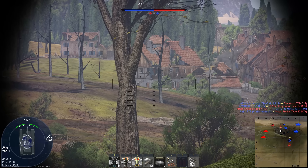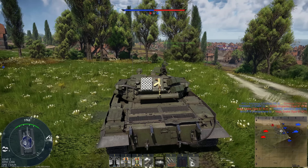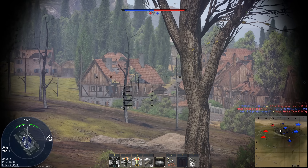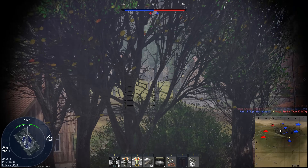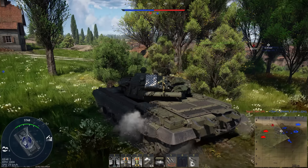This is similar to the premium T55. It has the same composite armour addon package on the hull of the vehicle, but it lacks the composite armour on the turret. In its place however, it has the Drozd active protection system, which theoretically protects you from incoming ATGMs.